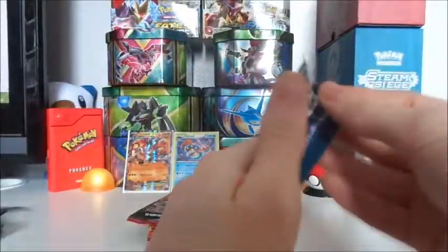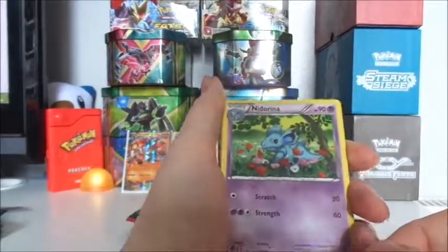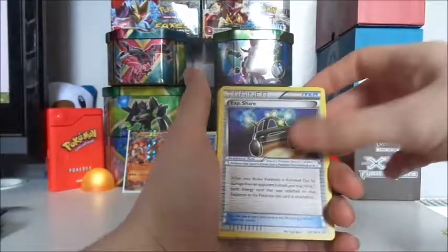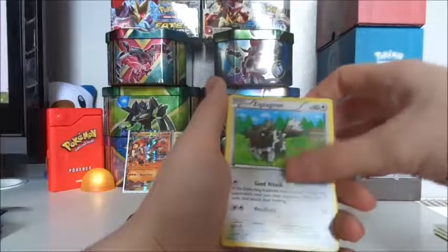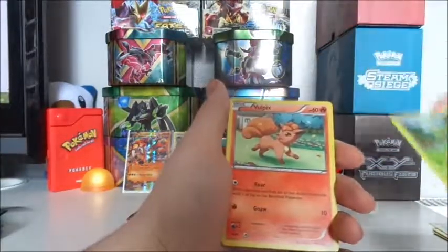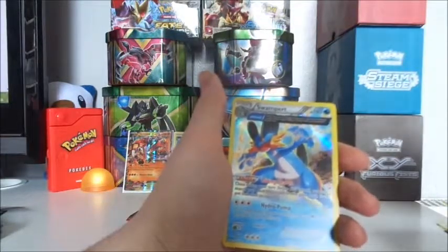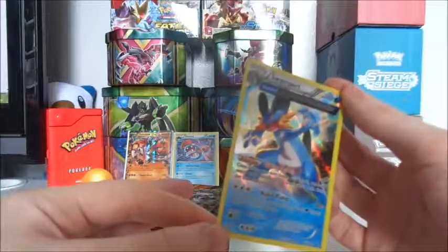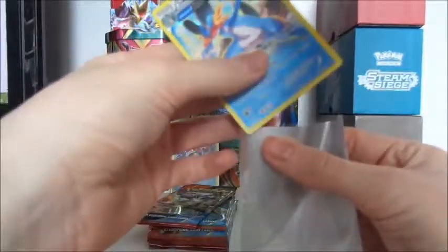Next pack: got ourselves a Nidorina, a Celio, an Experience Share, Surskit, Barboach, Zigzagoon, Torchic, Vulpix, a Reverse Hollow Lotad, and we got ourselves a Holographic Swampert. Nice!